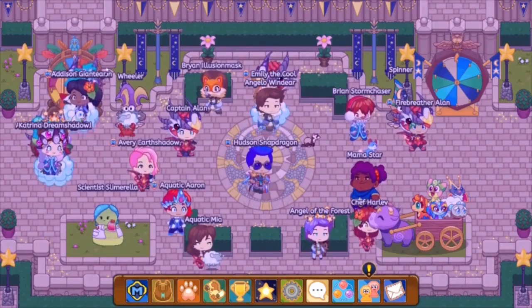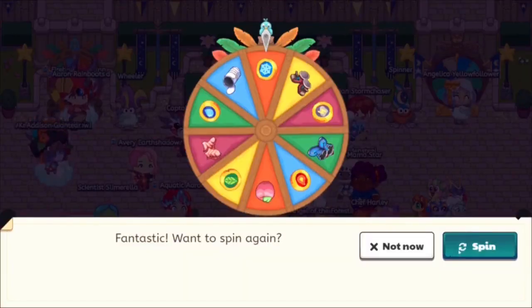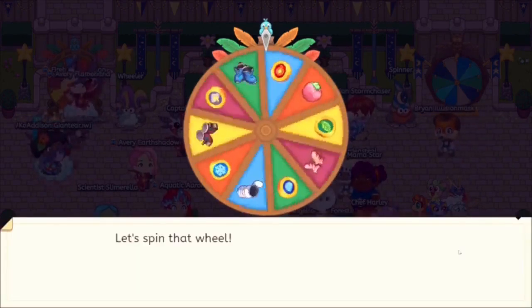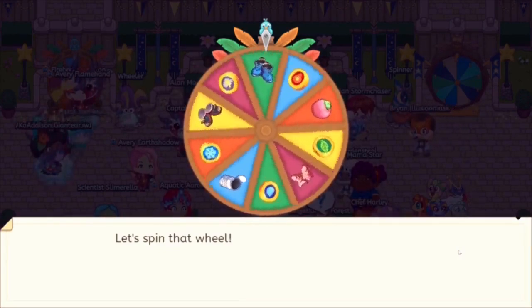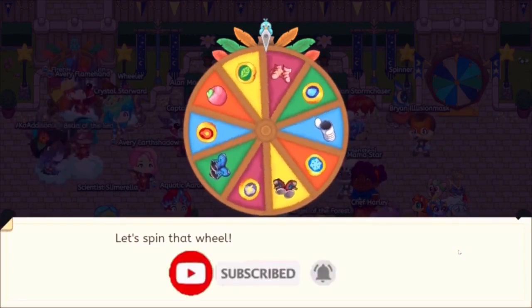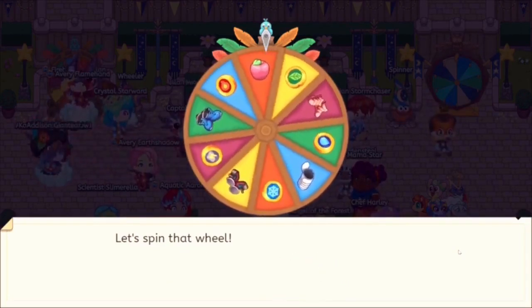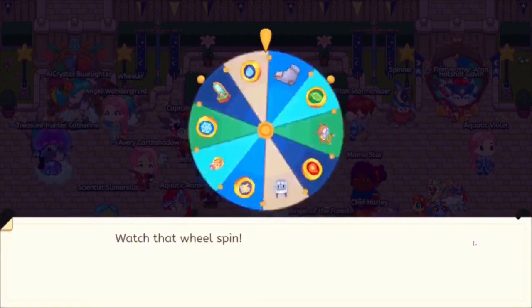Another way to get star shards is by spinning the Wheel of Wonder or the Twilight Wheel. Unfortunately on this wheel we don't have star shards right now, but sometimes later on there may be an option for 25 star shards. I would recommend you guys regularly come here and spin the wheels — you can get awesome prizes. On this wheel there's also a chance for star shards to appear. Let's spin the wheel and see what we get.